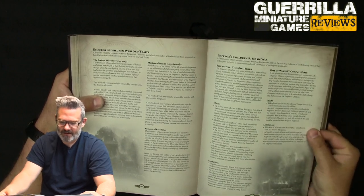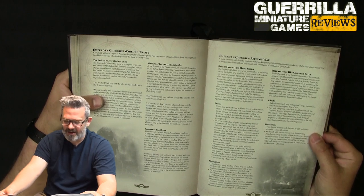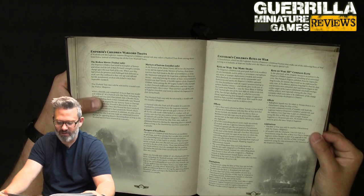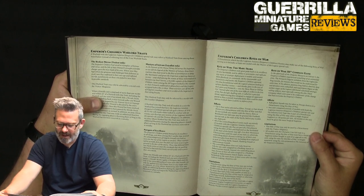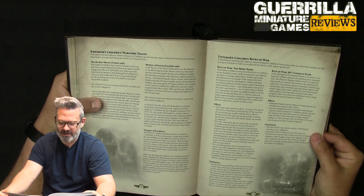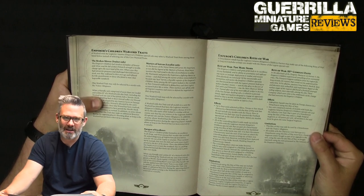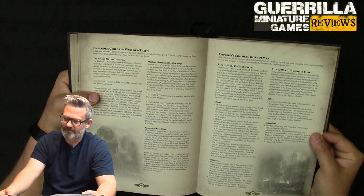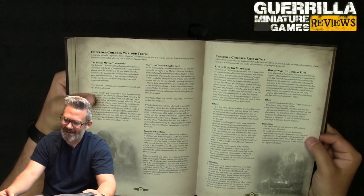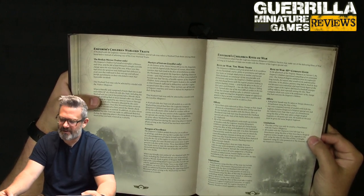Paragon of Excellence is the universal one. When any friendly unit within 12 inches of the warlord with this trait — including the warlord or any unit they've joined — passes a morale check, they gain plus one weapon skill at the end of their controlling player's next turn. This benefit can only be applied once. In addition, an army whose warlord has this trait can make an additional reaction in the movement phase. So if you take a casualty enough to trigger a morale check and you pass, you get plus one weapon skill — a 'we'll show them we're the best' kind of warlord trait.